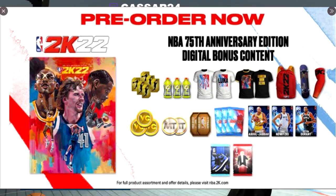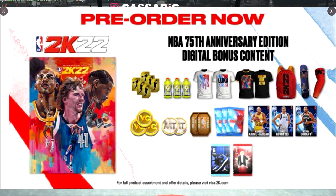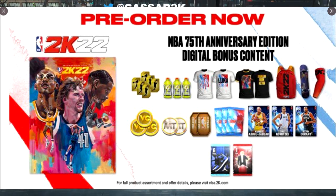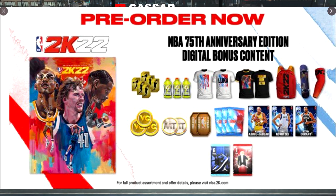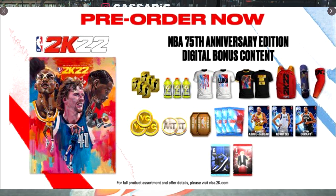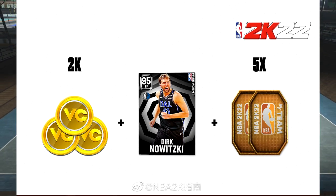Now we've got the pre-order stuff. So you get Gatorade, Skill Boosts — obviously Skill Boosts are a big thing in the game — four t-shirts, a backpack, a skateboard, and a shooting sleeve. You get VC, MT, MyTeam Tokens, and MyTeam Packs. You get a Kareem, a Dirk, and a Kevin Durant Sapphire card on MyTeam. Then you get six shoes — I'm thinking you get a Diamond shoe — and then you get a Coach as well. Here's a look at the MyTeam card design if you're into MyTeam.